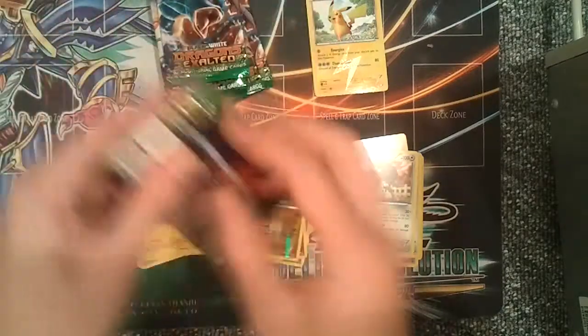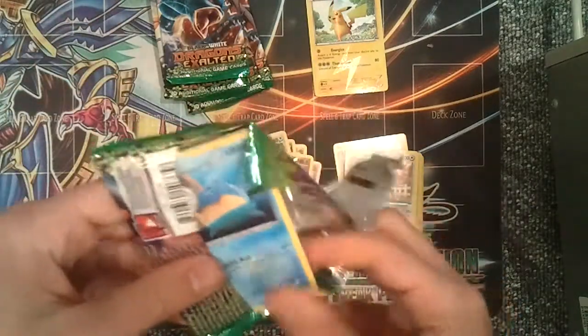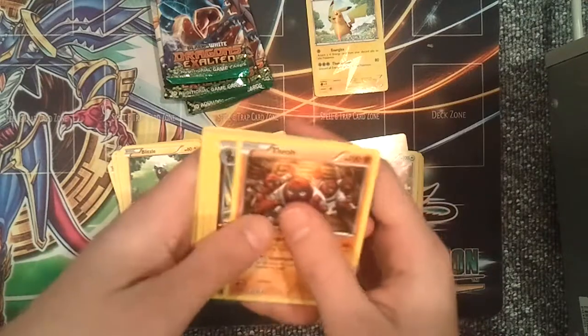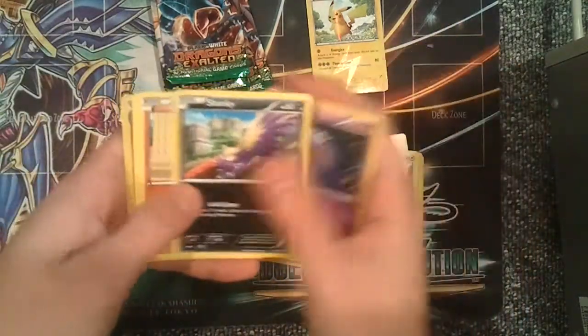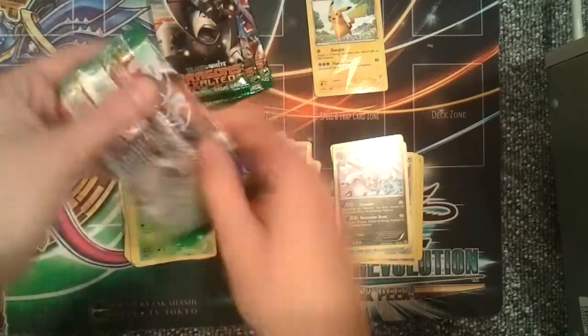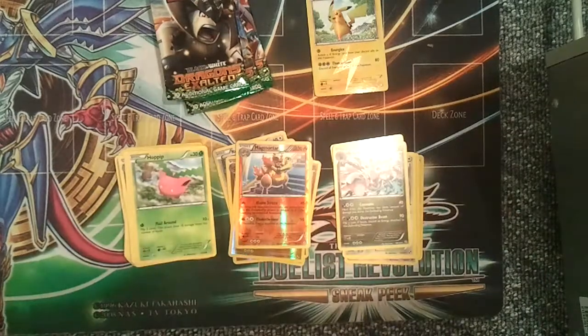Dragon's Exalted — six packs. Hopefully we can get an EX pull. Pack one: Throh, Zweilous, Giant Cape, Spheal, Drifloon, Stunky, Roggenrola, Hoppip, a reverse holo Magmortar, and a Hydreigon rare. Not a bad reverse holo Magmortar, for that matter.